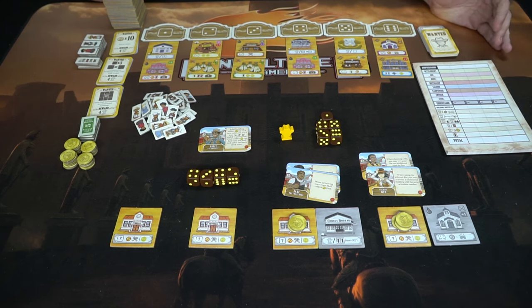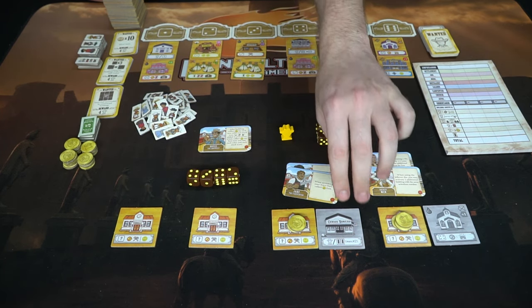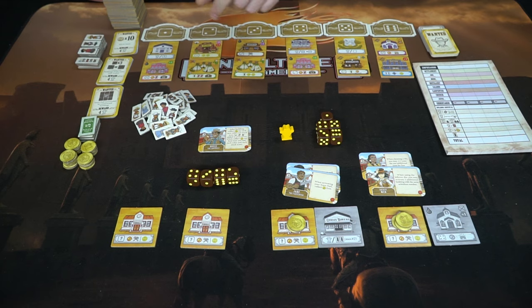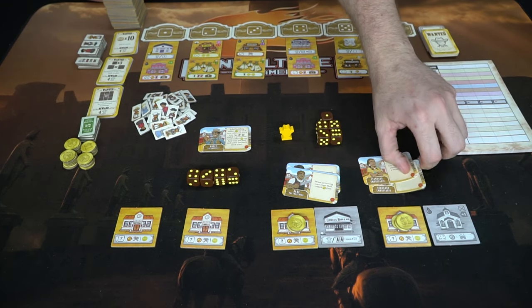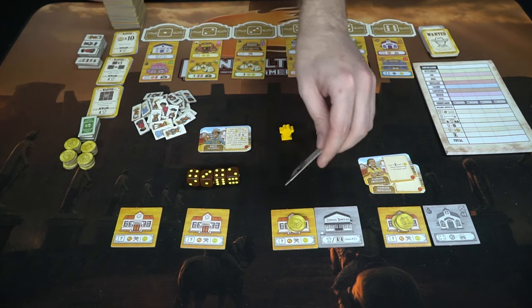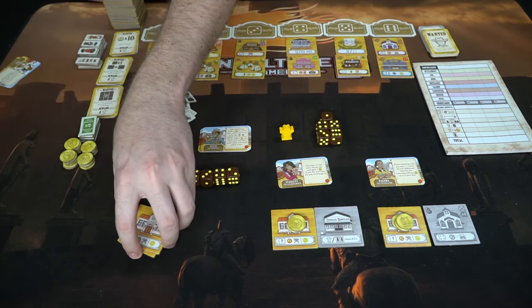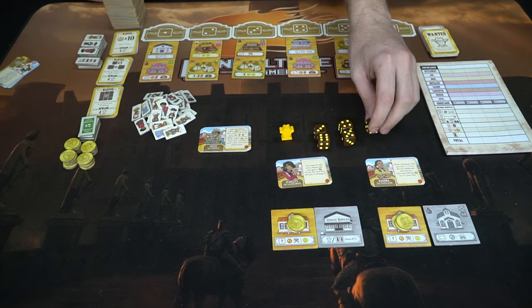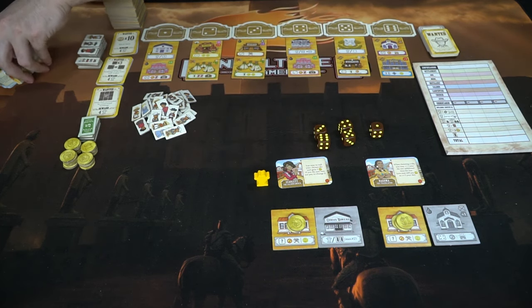Here we have a two-player setup for Old West Empresario, and as you can see, there's quite a bit involved. Every player is going to have a starting town hall building, which is already pre-built — there is non-built and built, which is the front or back side of these tiles. Town halls are just built in general, just like these little native settlements. Everybody gets $3 and then takes two of these random characters — you can choose from the advanced side or the basic side, which all have the same rules. Once you've selected one, you discard the others. In a two-player game, we do not need the extra town halls or extra dice.